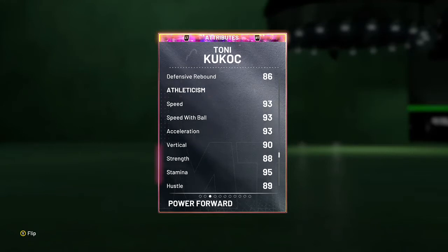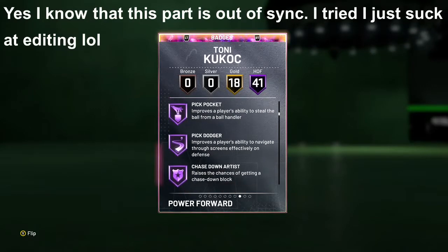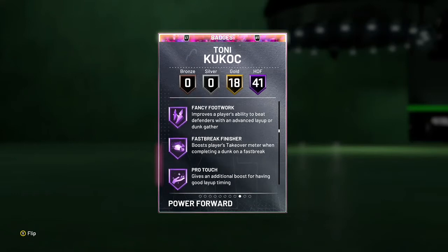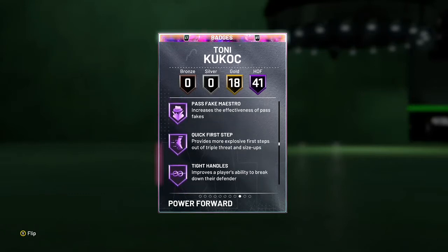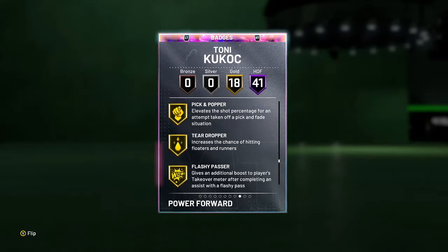He has 93 speed, 93 speed with ball, 93 acceleration, and a 90 vertical. He has 41 Hall of Fame badges. Some of the good ones include catch and shoot, corner difficult shots, relentless finisher, ankle breaker, dimer, pickpocket, pick dodger, chase down artist, clamps, interceptor, tireless defender, contact finisher, fast break finisher, showtime, bailout, downhill, handles for days, quick first step, unpluckable, dead eye, flexible release, hot zone hunter, range extender, and floor general.